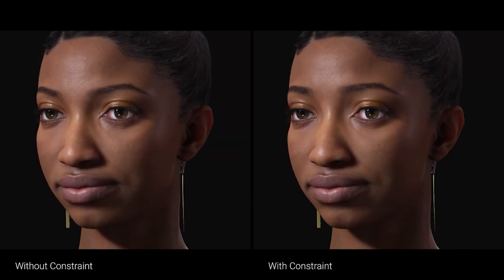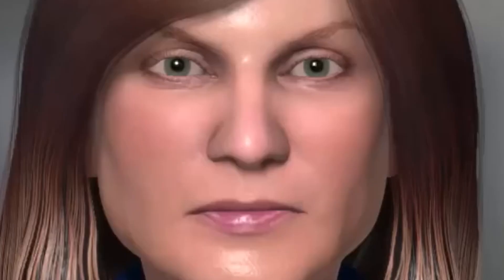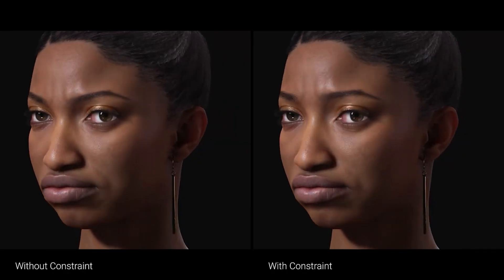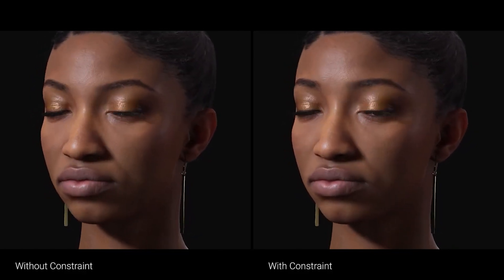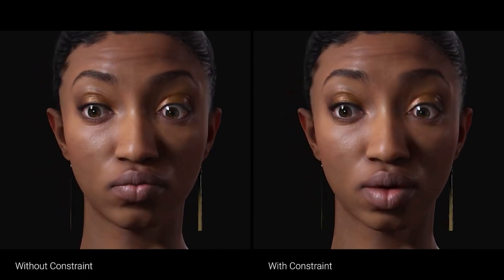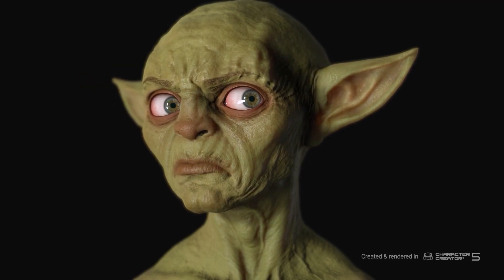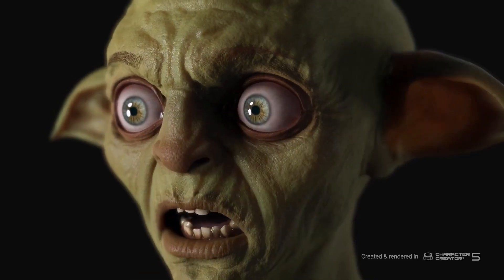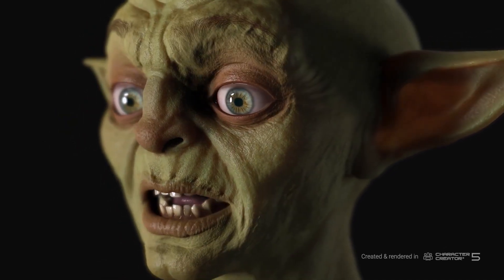Another long-needed update is the new constraint system. Have you ever looked at a motion-captured animation and thought, I can't really put my finger on it, but it looks weird — the mouth is opening way too much, or maybe the lips are distorted in some way? If so, then these new constraints are perfect for you. What these constraints do is simply define a range where expressions anatomically should move. This will prevent all those problems and keep your facial animations from looking uncanny.